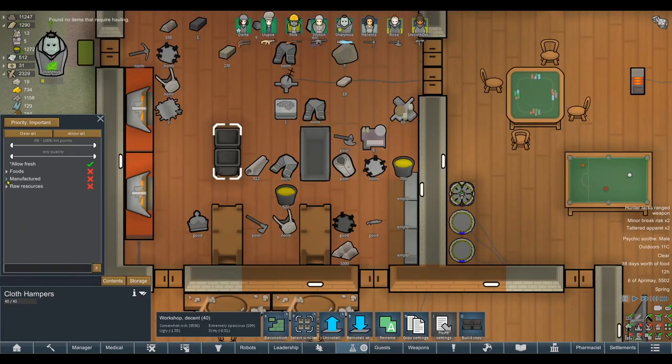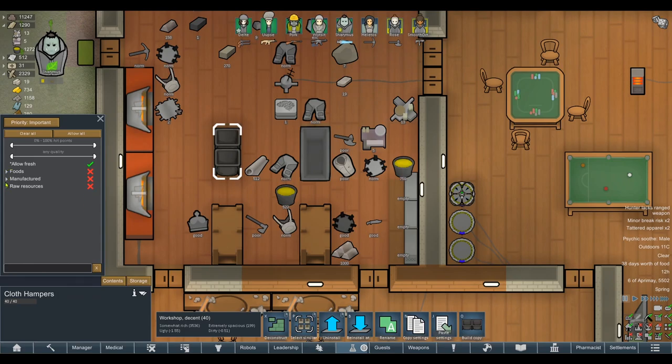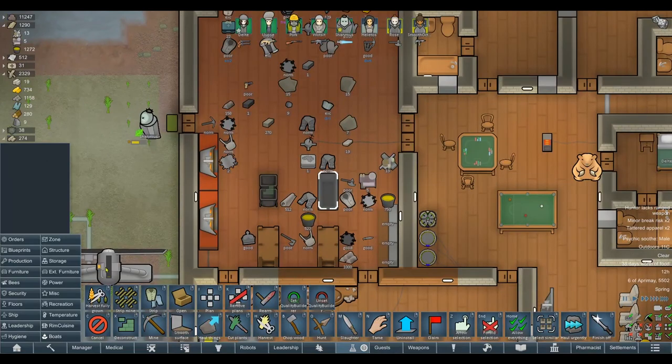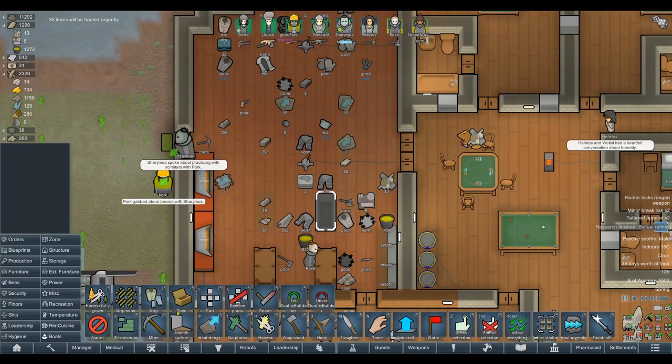What the heck — cloth hampers allow food? Why? I assumed they would just hold fabric. Cloth hampers can hold everything but... something must have bugged out here. The clothing racks work fine — we need to allow all on that obviously. I don't know why the cloth hampers allow things that are definitely not fabrics. It looks like it's set up for food or something, so let's go ahead and remove that one. The skip works fine though — interesting. We'll just get on with the cloth racks since that's the most important thing for tidying up our stockpile.